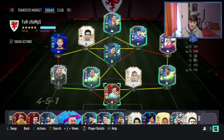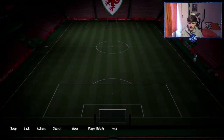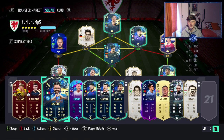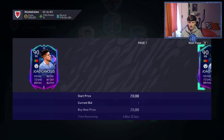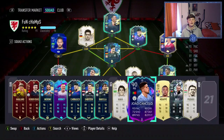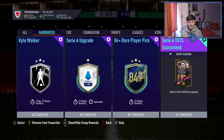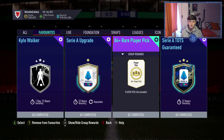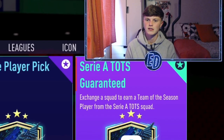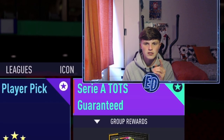This is the team now. I did do Barella as an objective and packed Insigne as a Serie A TOTS guarantee, so those two can make their way into the team. Cancello is tradable but he's down at like 210, so hopefully get an upgrade with Man City winning the Champions League. Carl Walker is someone I really want to consider getting. The 84+ player pick and the Serie A TOTS guarantee are two SBCs we could get done today. Let's get into the champs rewards.